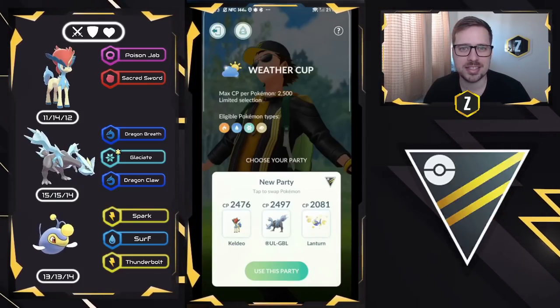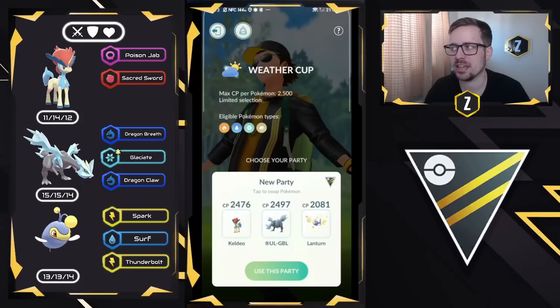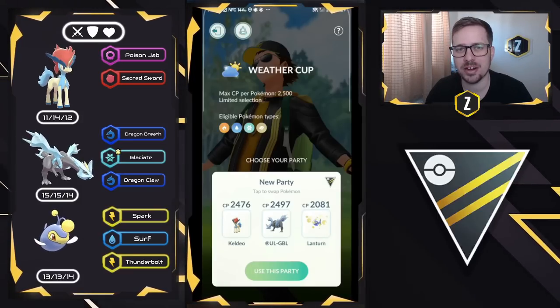And Kyurem as well is Dragon Breath, Glaciate — which is a legacy ice move — and Dragon Claw. Really fun team here, and I hope you guys enjoy.